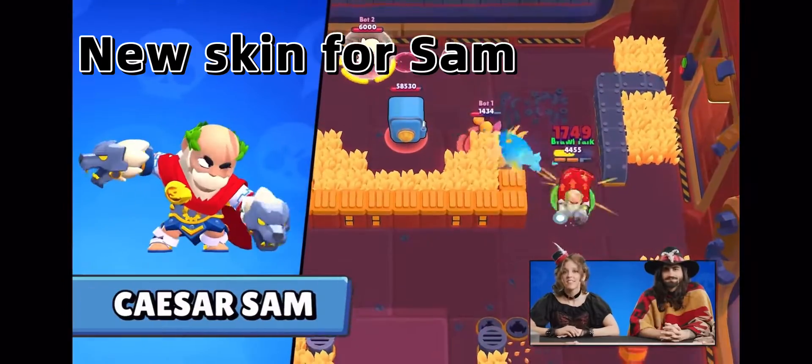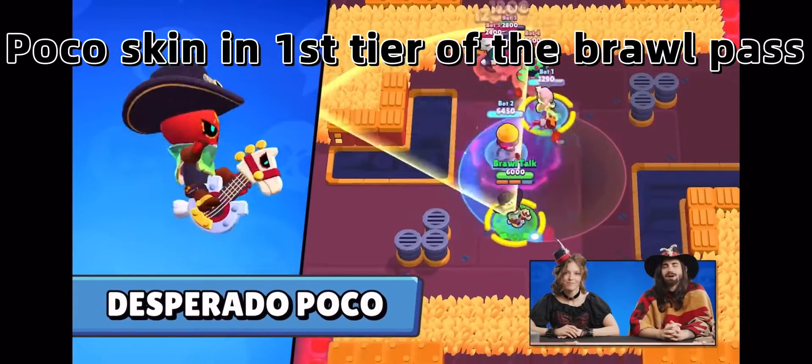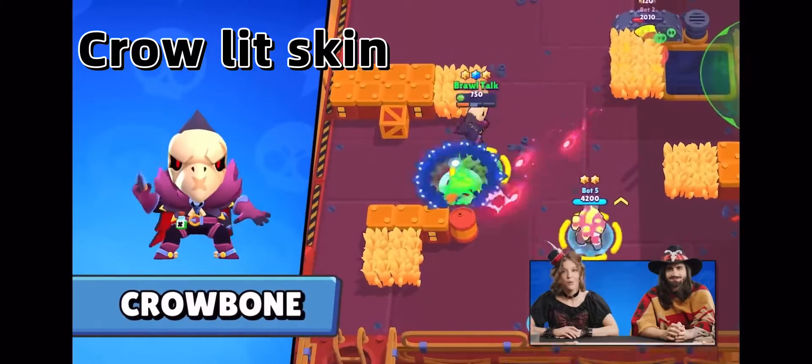Sam will get the Caesar Sam skin at the last tier of the Brawl Pass. And the first skin of the Brawl Pass is Desperado Volcans. Completing the Calamity Gang, we'll have Lawless Lola as the Power League skin, and Crowborn for Gems.